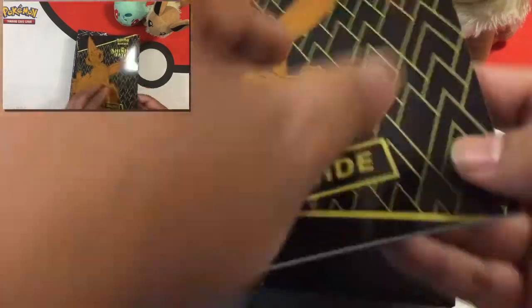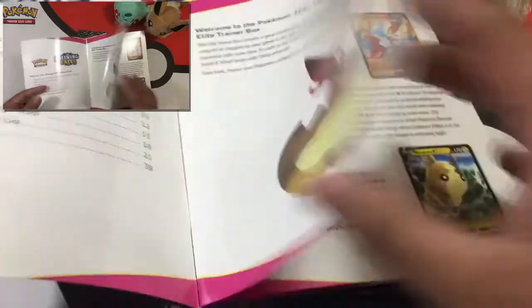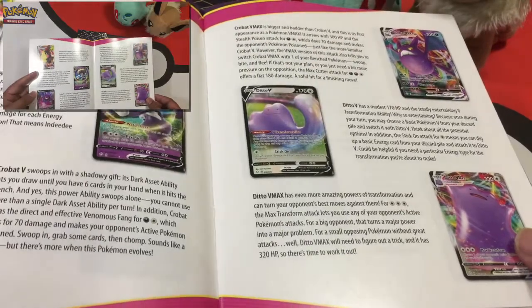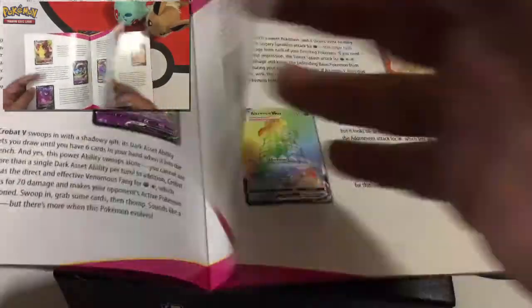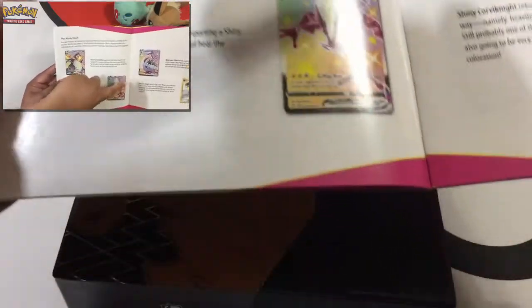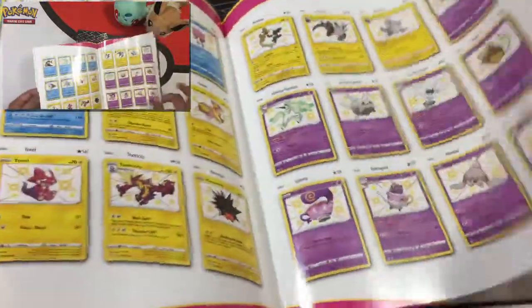This is the player's guide — this one tells you every card that's in this set. We have a Gigantamax Eevee. This is going to show our Morpeko, Crobat, Indeedee, Ditto, Crobat VMAX, and Ditto VMAX. And a lot of cards that can go into our set to play with. Look at that — the Shiny Vault. The Charizard VMAX could be in this set. We gotta make sure we build a deck around that. We'll show every other card that's in the lineup, so we have a bunch of cards we need to collect out of this set.